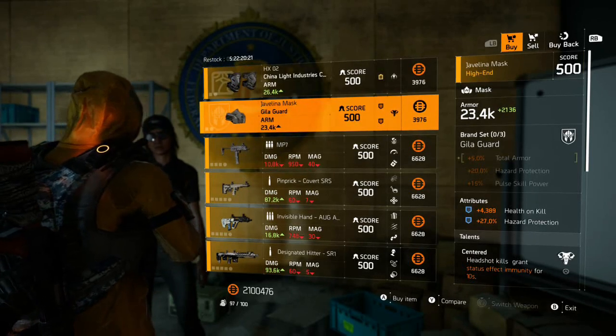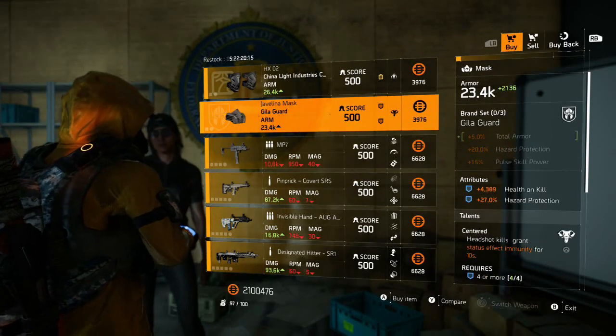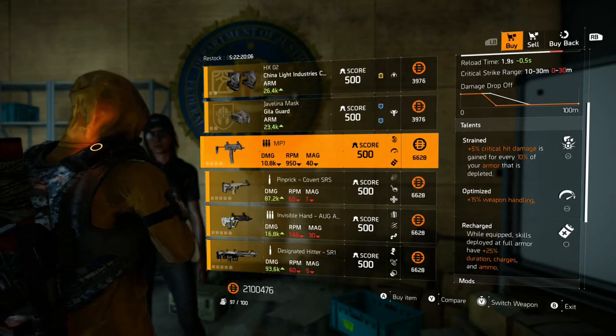Below that, this skiller mask has low rolls all round, and Centered is not a great talent. Next. This MP7? The game's Division 2, not Division 1. Pass.